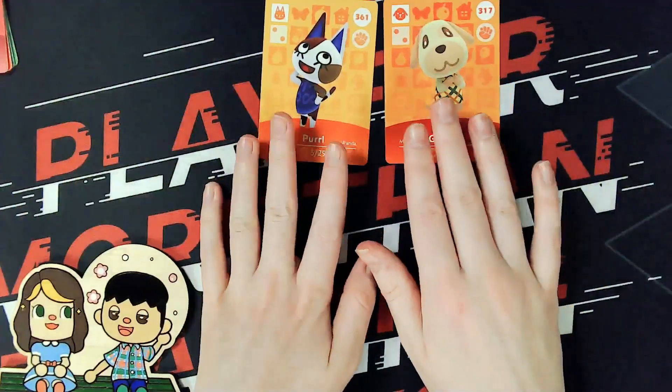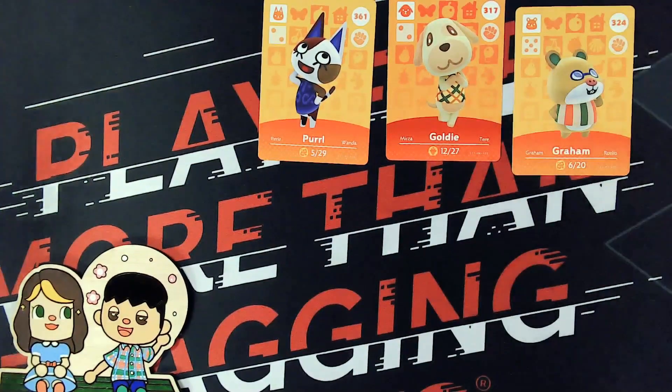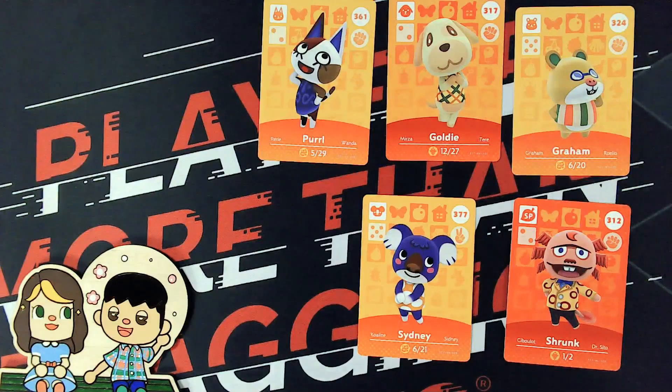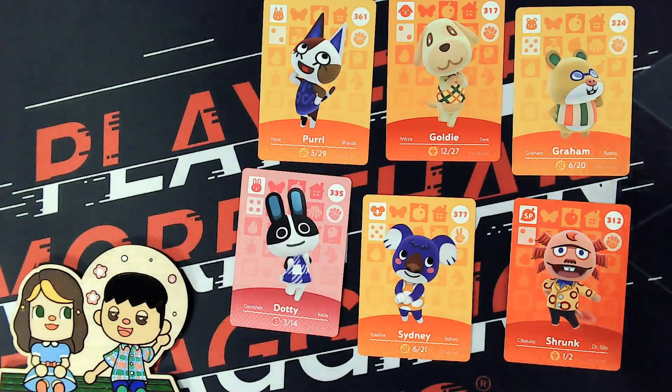Tim, do you have any favorites? Tim likes Graham, and he also likes Shrunk. I'd say Sydney was pretty cool. I like how all of our favorites are orange colored. Oh, how could I forget Dottie? She's breaking the orange theme. Those are our top picks out of series four from this round. Hope you guys enjoyed — thank you so much for watching and we will see you on the next video. Bye!